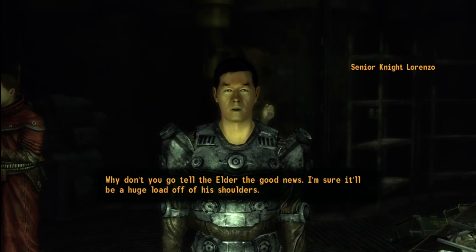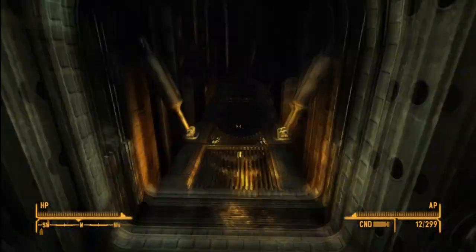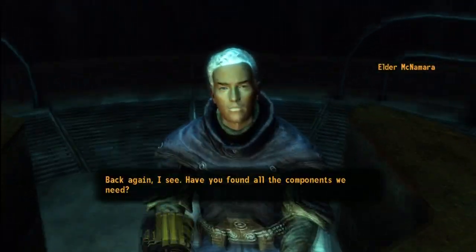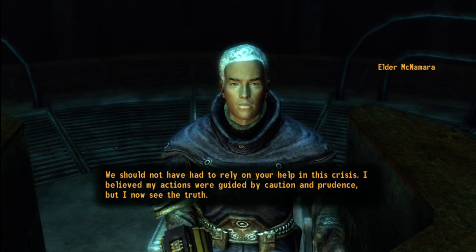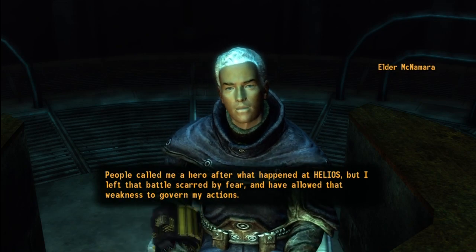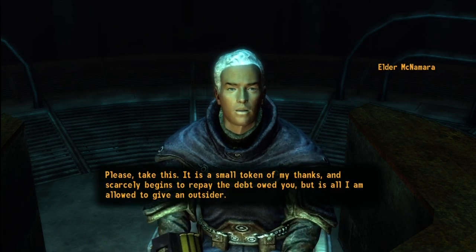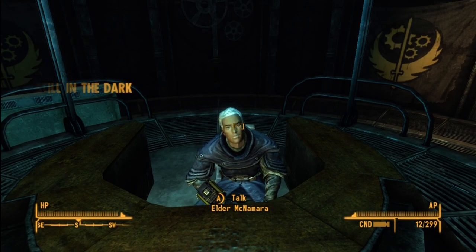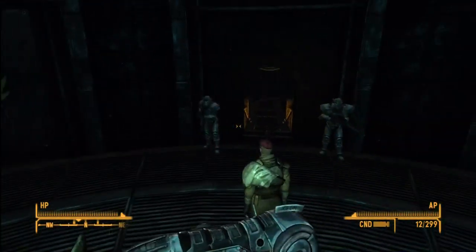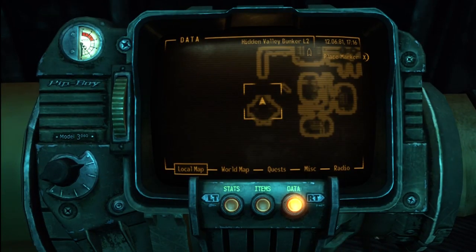You're going to want to progress through Still in the Dark, a mission that the Brotherhood of Steel gives you in Hidden Valley Bunker. If you go into Hidden Valley Bunker and destroy them, then you're not going to be able to get power armor training, because the Brotherhood is the only main group who wear extensive power armor — knights and paladins wear power armor. So basically, you're going to want to progress through Still in the Dark, find the components in the vault for Senior Knight Lorenzo, talk to him, and give him the components.